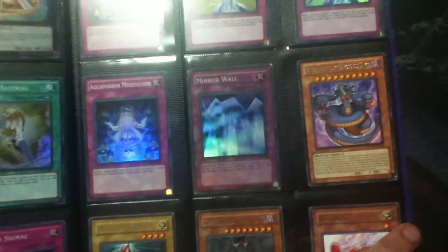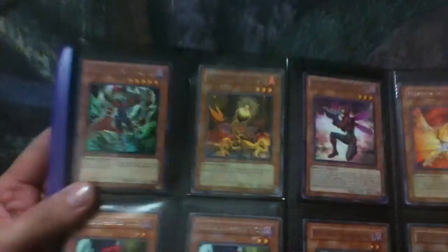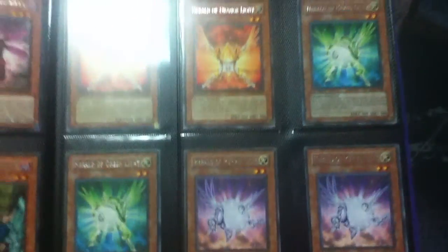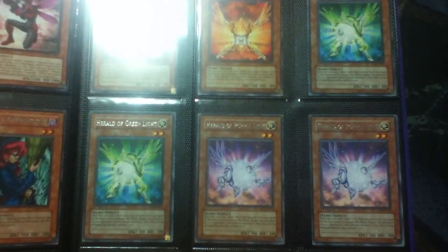Anyways, we got Vailon materials, D-Destiny Signals, Photon Currents, Mirror Wall, a rare Venomonaga, Lone Fire Blossom and Saber Dragonfly, three Witch Apprentices, Dark Elf, the two Heralds of Orange Light, two Heralds of Green Light, two Heralds of Purple Light, and we got Reverse Buster.